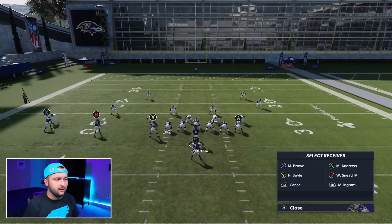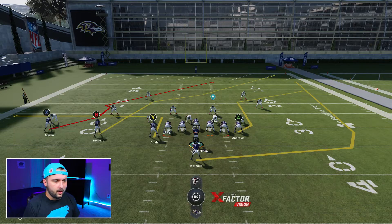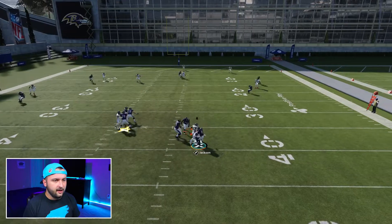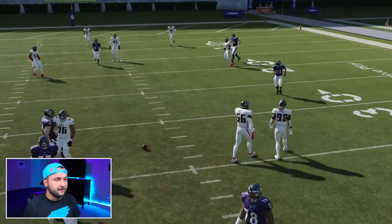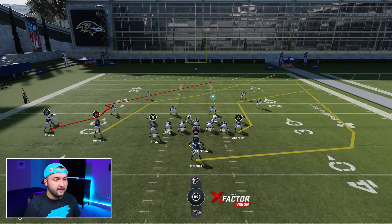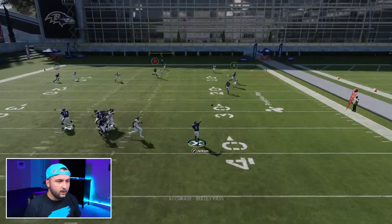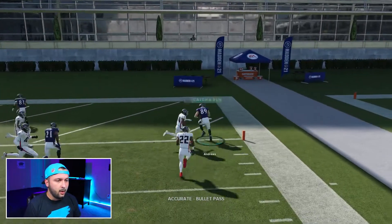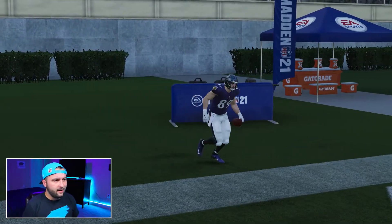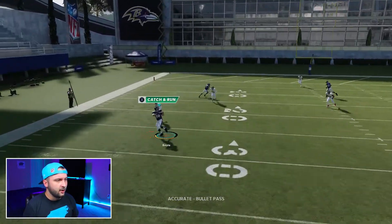There's a bunch of other stuff you can do with this play. You can put your Y on an out route, put your running back on a wheel route, throw some underneath stuff. The A button was wide open there. Either the running back wheel route or the A button should be open. Once he bites down on that wheel route, your A button's wide open too. The out route — he's kind of open as well.